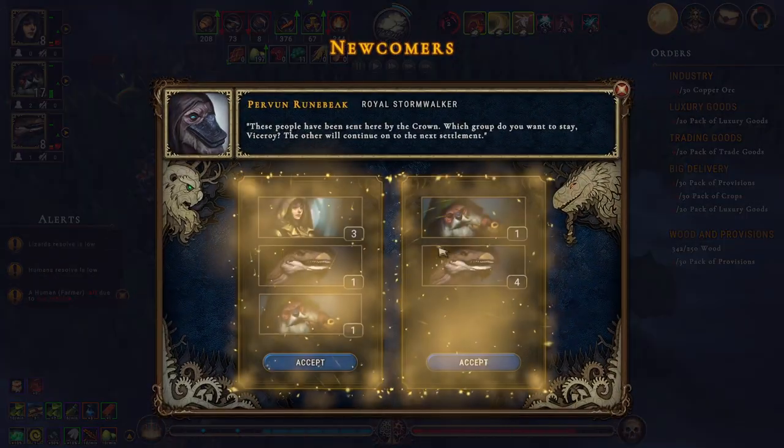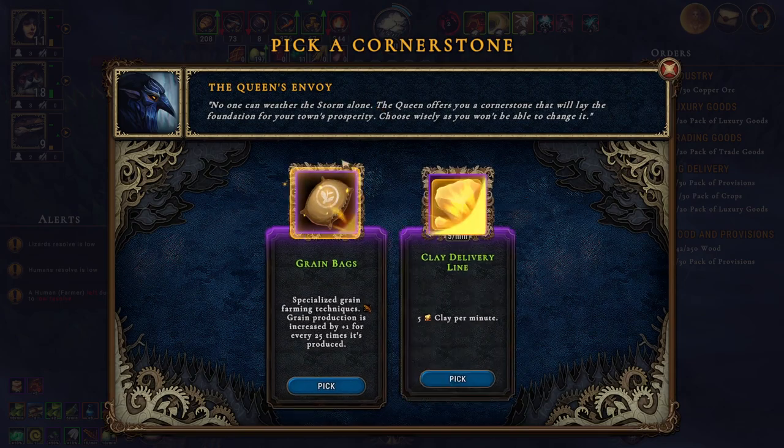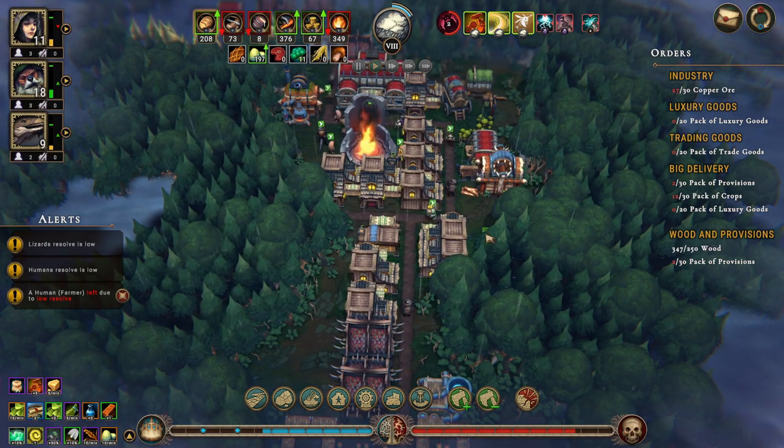Let's take a look - do I want any more people? I'm not sure. Let's take three humans, a lizard, and a beaver. Here we can get either grain bags, but we're not going to be playing long enough for the grain bags to really take effect because increased grain production is increased by one for every 25 times it's produced. So I'd rather do the clay and just get a lot of clay going.